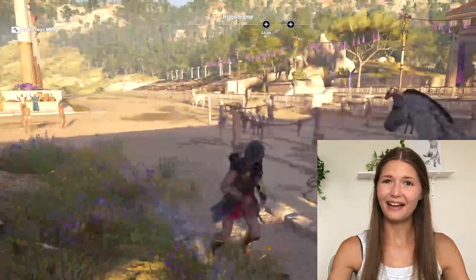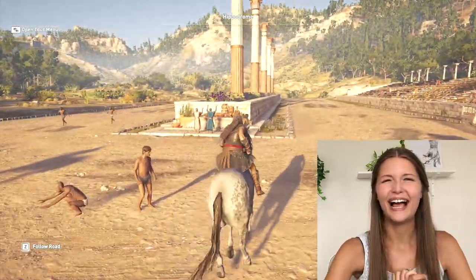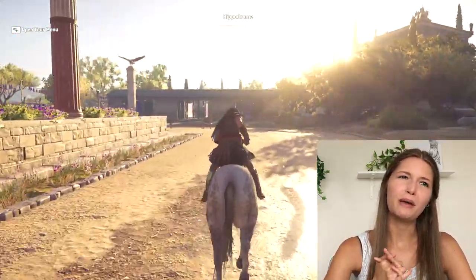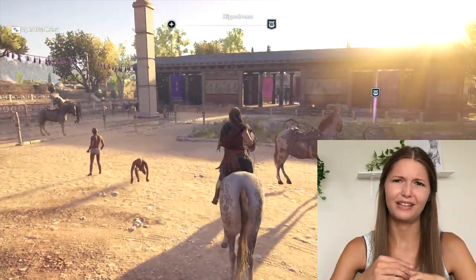Then I went and looked at the Olympics complex, and that was really fun. There were horses you could get on and actually ride around the Hippodrome, which was pretty cool. You could see the mountain in the background and all the different little stations and buildings set up for the games. I thought it was maybe a little too clean, because from what I understand, the Olympic games were kind of just like camping with the bros for a month — pretty primitive, without a ton of permanent buildings. So I thought they made it a little too nice, a little too permanent. But you can't really get mad at them for making it look nice, and they did still have that outdoorsy feel.